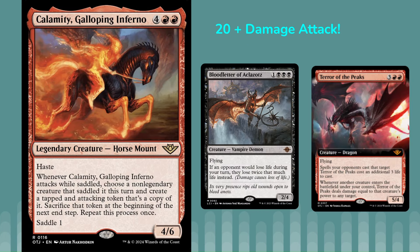Next up we've got Calamity, Galloping Inferno — a six-mana legendary horse mount with Haste. It says whenever it attacks while saddled, choose a non-legendary creature that saddled it this turn and create a tapped and attacking token copy of it, sacrifice the token at the beginning of the next end step, then repeat the process once. So you can saddle with any creature and get two additional copies tapped and attacking. If you saddle with Bloodletter of Alkalaz, you get two more Bloodletters — three total — and everything doubles, so damage would be doubled, then four times, then eight times. Each one dealing two would do 16, and Calamity itself would deal 32 damage.